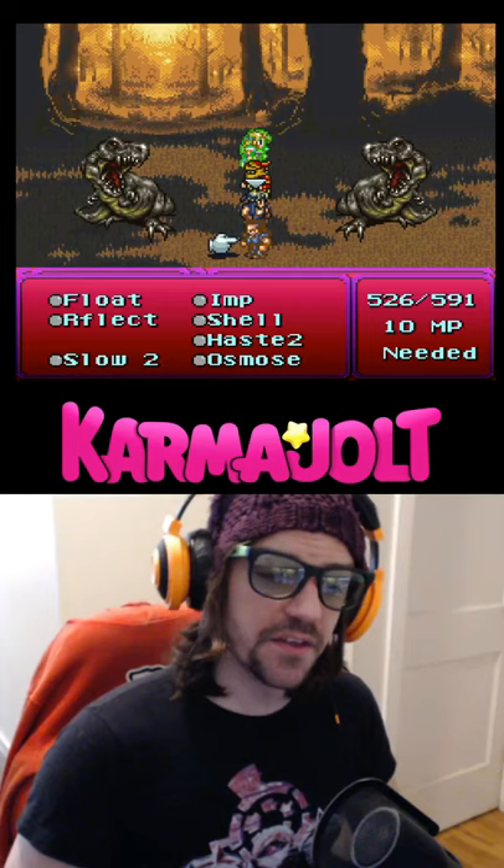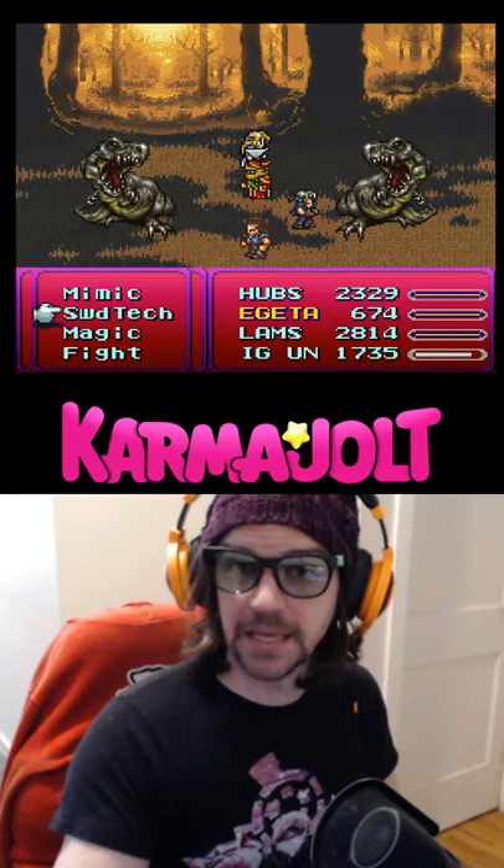Next, cast the imp spell on Cyan — and like this video while ignoring the stupid names that I gave to my characters. Now kill him, then revive him.